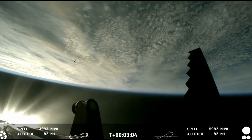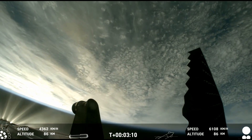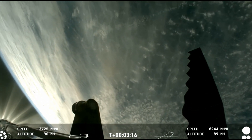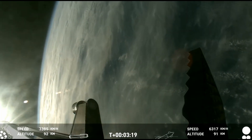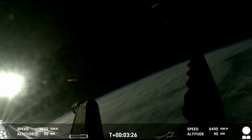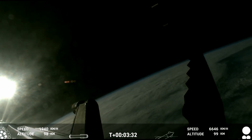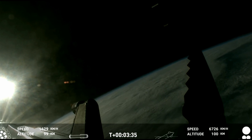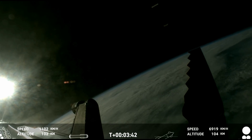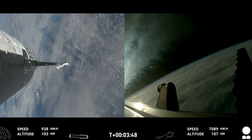Hot staging confirmed. Booster is now making its way back — seeing six engines ignited on ship. We've got a Starship on its way to space and a booster on the way back to the Gulf. I need a moment to pick my jaw up from the floor because these views are just stunning. These are live views from Starship. Ship avionics, power and telemetry nominal. First stage is currently performing the boost-back burn, expecting that to last about one minute. That boost-back burn propels the booster back towards the coast, taking it to a landing in the waters of the Gulf of Mexico.